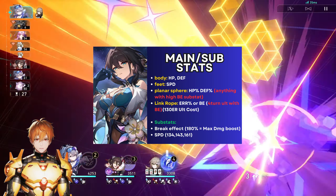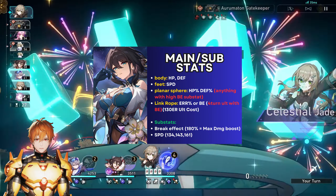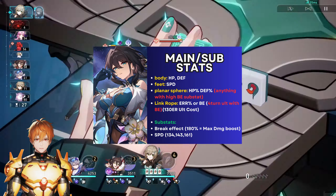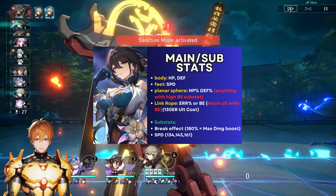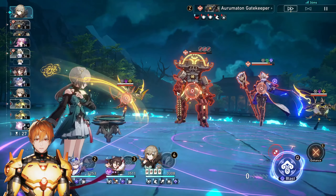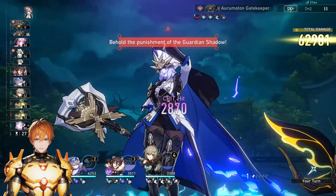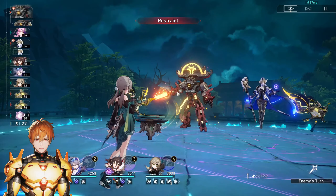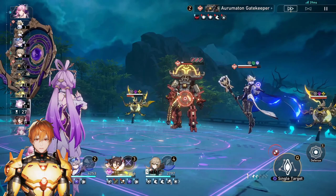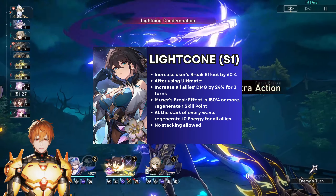For sub stats, the two most important things are break effect and speed. Anything else like HP or defense is fine so she's not too squishy. Regarding the orb and chest, you might end up with the wrong main stat but lots of break effect or speed sub stats — sometimes that's still the better option. Having an HP chest and orb just makes her tankier, and since Ruan Mei can delay enemies a lot when you break them, you may not even need her to be that tanky. Prioritize break effect and speed.